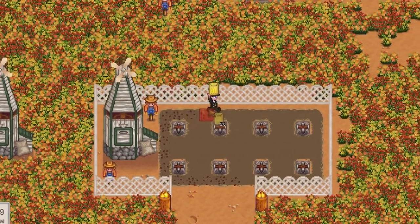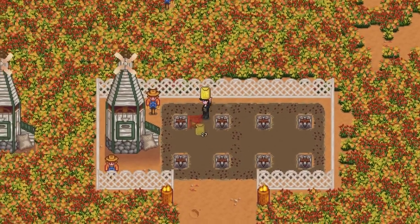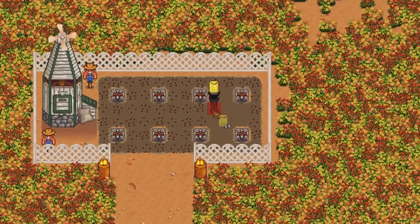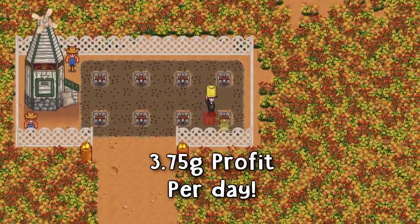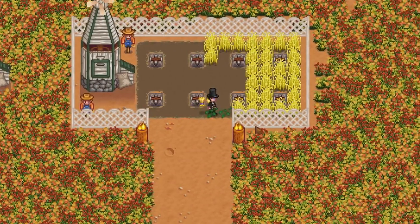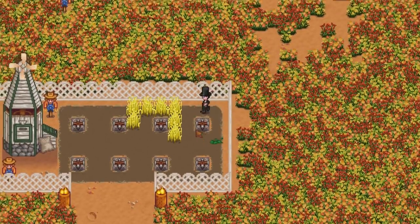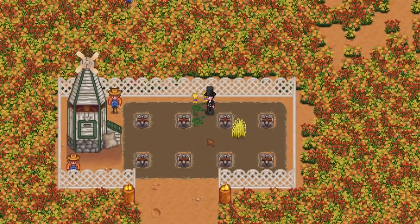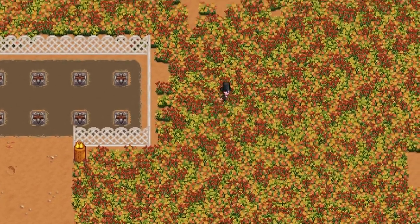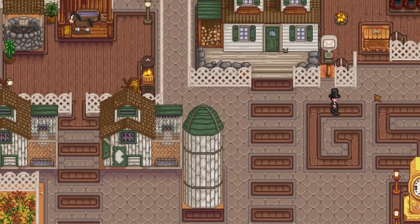The worst crop ever to plant in fall is wheat, which we already covered in summer. As mentioned, planting wheat in both seasons will only generate 3.75 gold profit per day — the exact same figure throughout summer and fall, making it the worst for this season also. You can say the same for corn as well — planting it in fall alone generates the worst gold profit per day, but using both summer and fall to plant corn will raise the profit significantly.